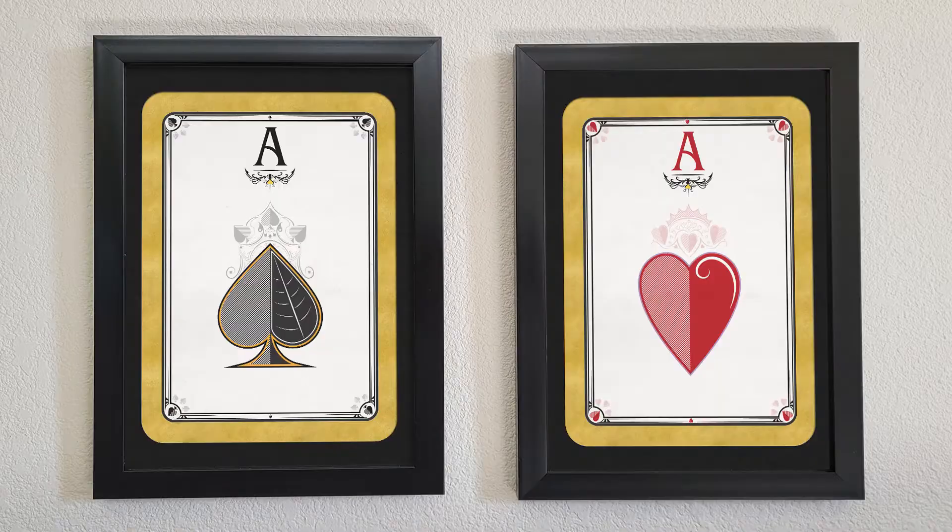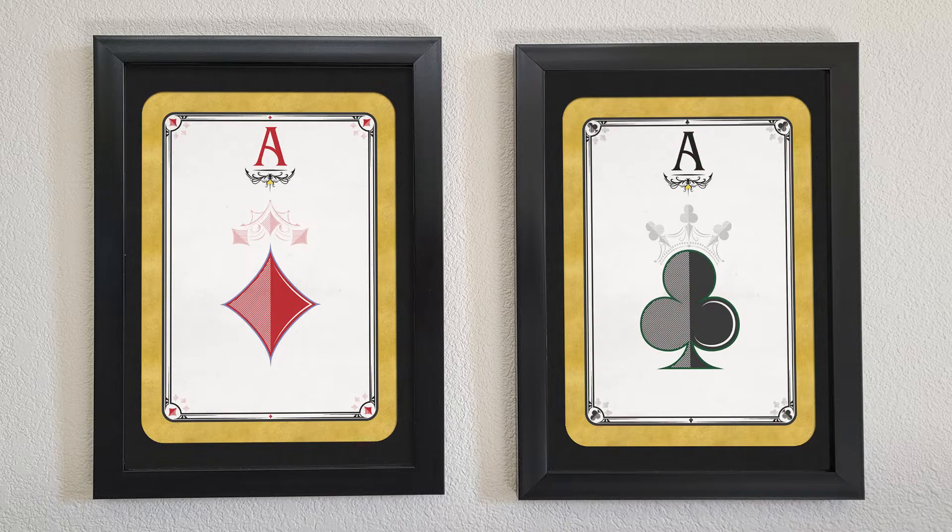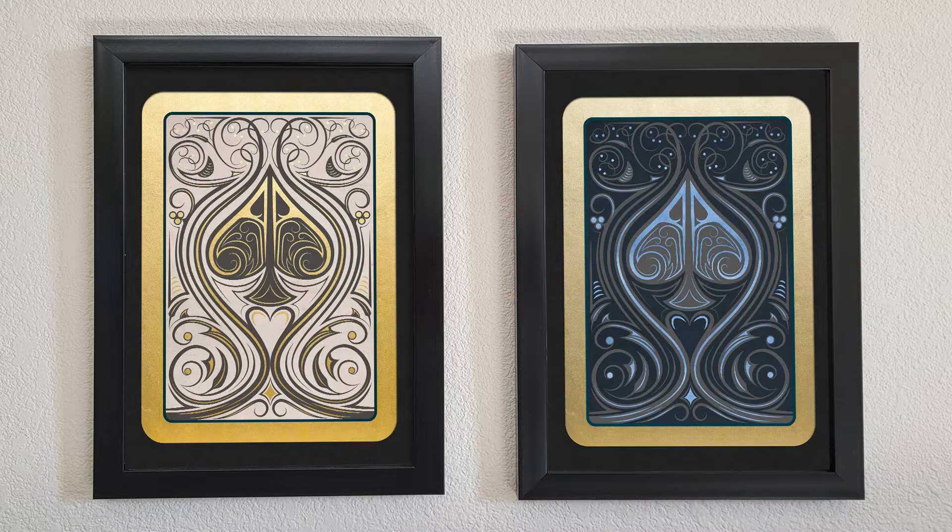Now let's look at the physical rewards. The first thing is an 8x11 print of an ace from our game — one of the four suits, your choice, or you can get the card back. You're going to be able to decide which we mail to you. It's going to be a high quality print and it's going to come with a thank you letter autographed by the whole team.